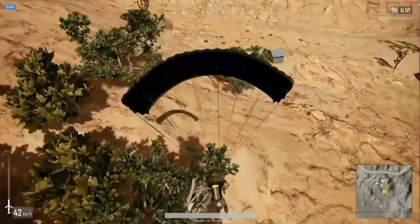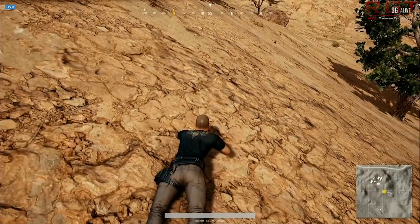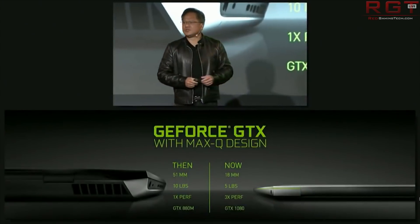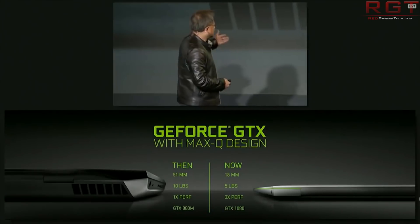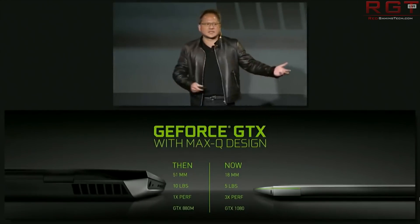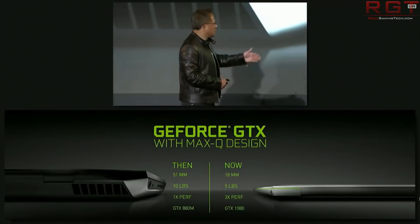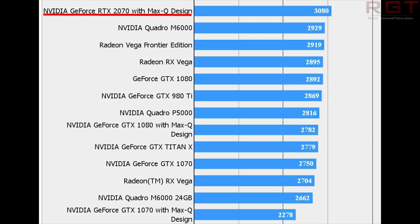Next we have some performance leaks for the RTX 2070 Max-Q — obviously a mobility graphics card. Thanks to well-known leaker Tom Apisag, we have a Final Fantasy 15 benchmark showing that the RTX 2070 Max-Q mobility card is going to be pretty much going toe-to-toe or even surpassing previous top-end cards like the GTX 1080 and the Vega 64.